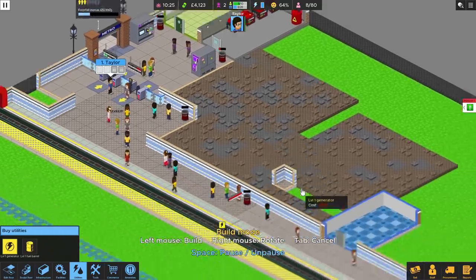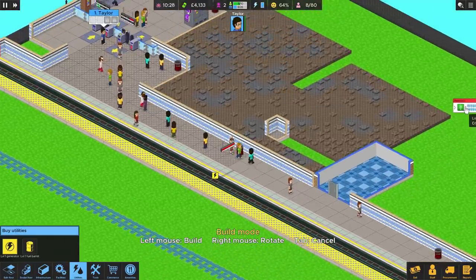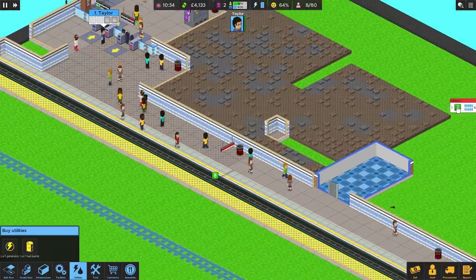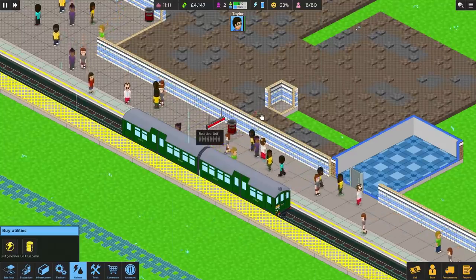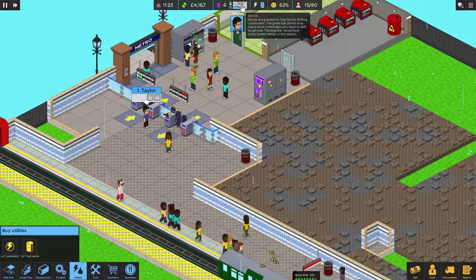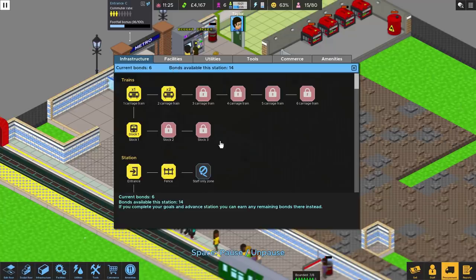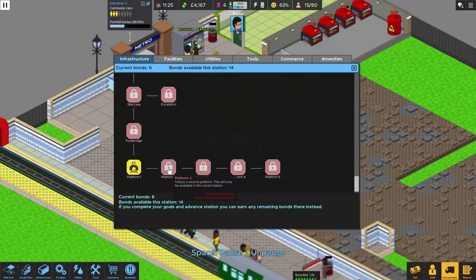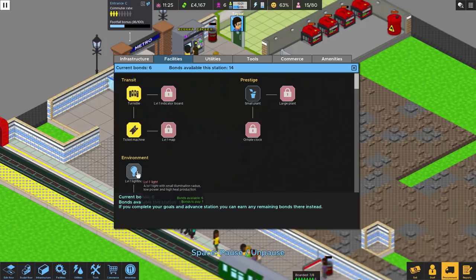We have a train on the way. Call the train — eight people getting off. It's gloomy, I know, we need lots of bonds. We're up to six bonds. Let's pause. I don't think we need anything else in there — in fact it's all locked. So when we go to next levels we can come back and unlock these. The tool room is going to be empty for now as we haven't unlocked any tools yet, but we have got a utility room with generators.